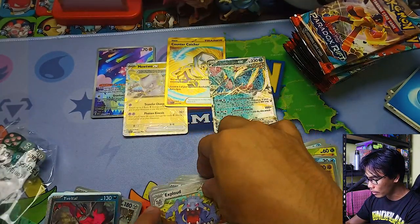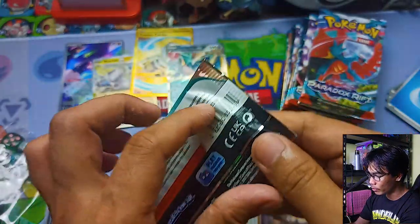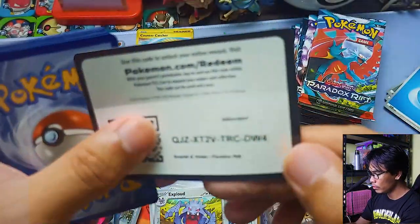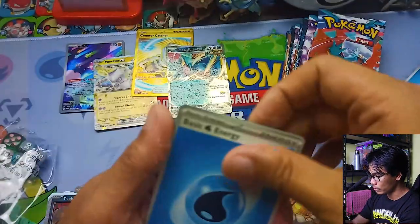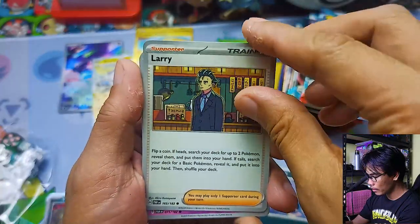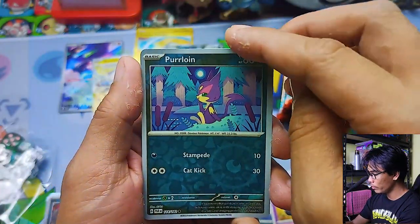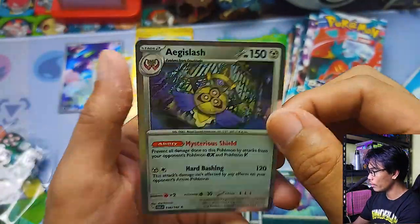Moving on with the Pokemon Center version. Let's see if the Pokemon Center has better pulls than the regular version or the previous box. Code card. Guess the energy — let's go with Metal. No, it's Water. Artillery, Golbat, Larry, Yamask, Steenee, Counter Catcher — very nice! Absolute Foreline Reverse, Ancient Booster Energy Capsule Reverse, and a Holographic Aegislash.